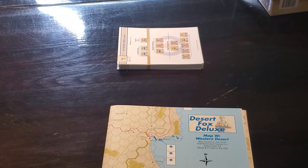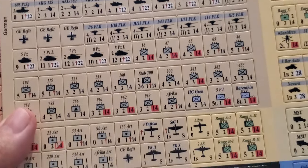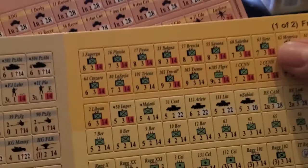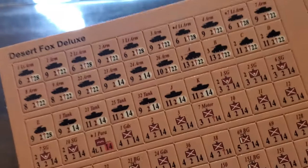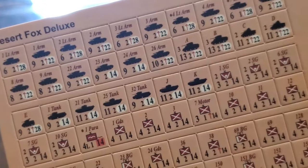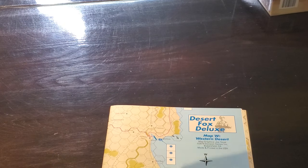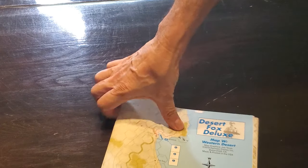Let's look at the counters. I'm trying to show you through the camera — they look like they're German. There are the Italians — these are actually a yellow color; I know they don't look it on camera, but they're yellow. These are gray, and these are a sort of reddish brown. Then there are American forces and the Brits — all the Commonwealth forces. These cards play an integral part in the game; they allow you to make some choices about activities involved in the game.